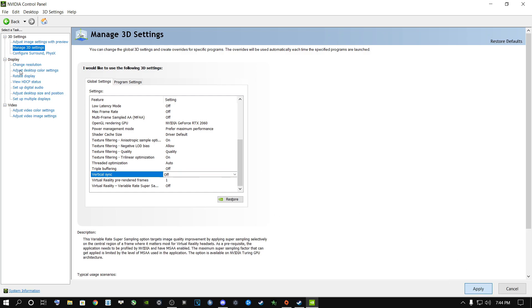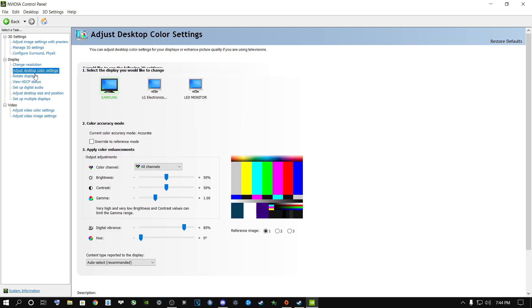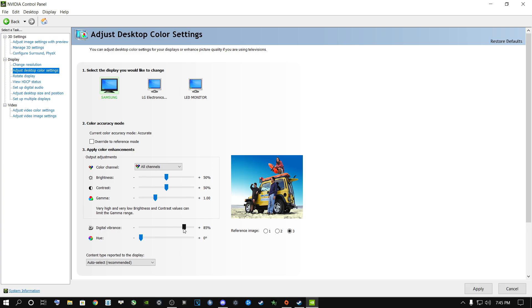Once done, go to Adjust Desktop Color Settings. If you have multiple displays, select your main display and change the digital vibrance. You don't need to use NVIDIA Filters — they eat FPS in your game. You can use digital vibrance to make your game look nice instead. I put mine on 85; it's personal preference depending on your display. Then click Apply.